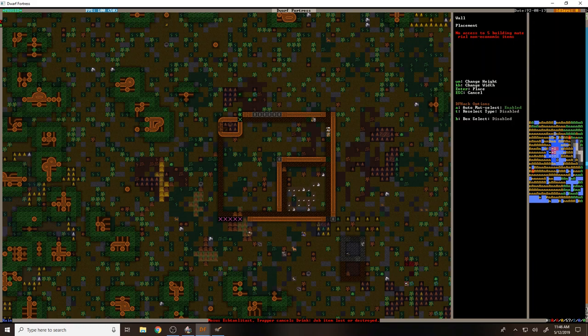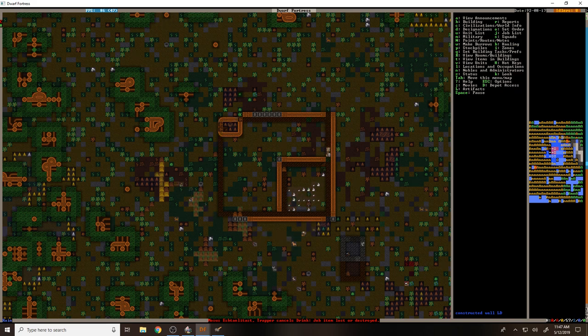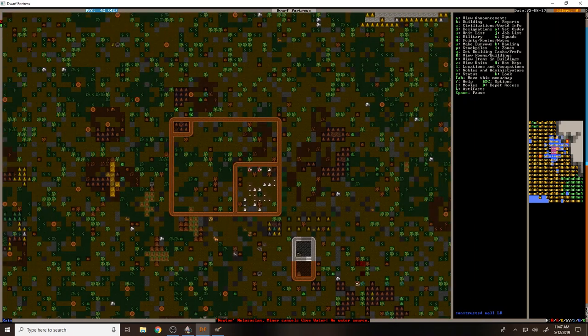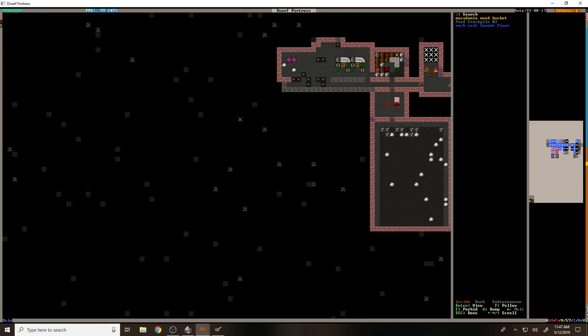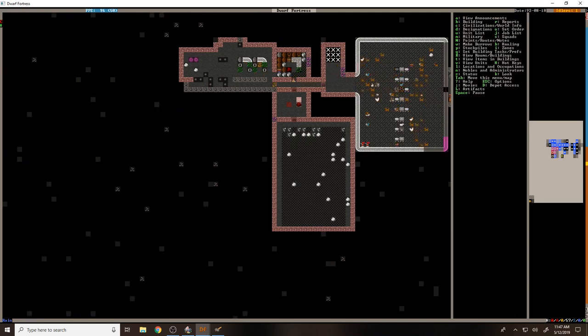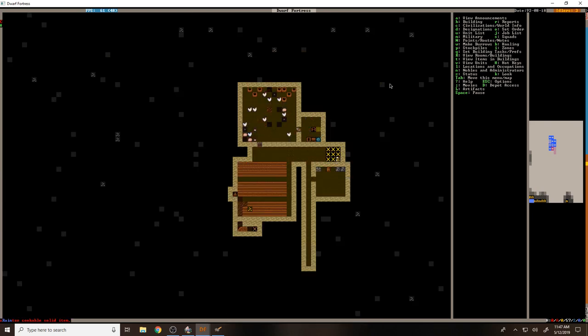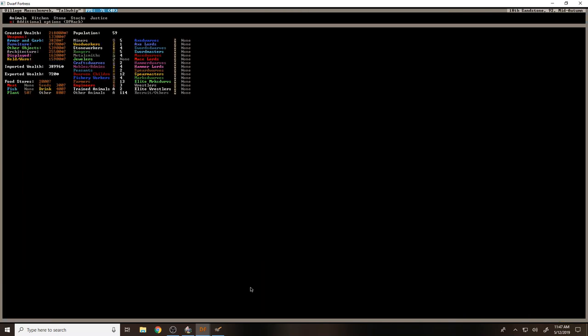Oh no - no material, seven building materials. I should have access to things there. There's tons of wood now. Wait - give water, no water source. Who are you trying to give water to? Let's zoom in. Is someone in the hospital? Where is our hospital? I don't even see the hospital so I don't know who you're trying to give water to.